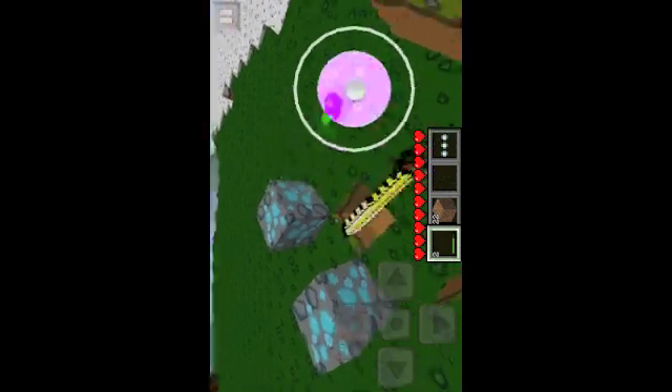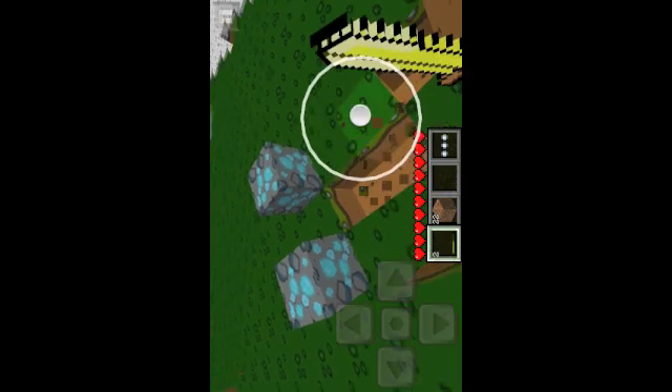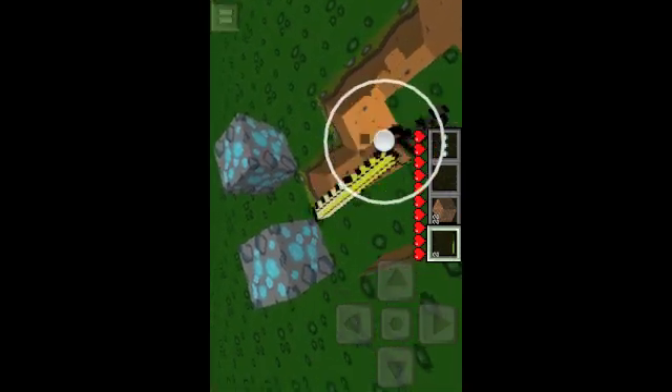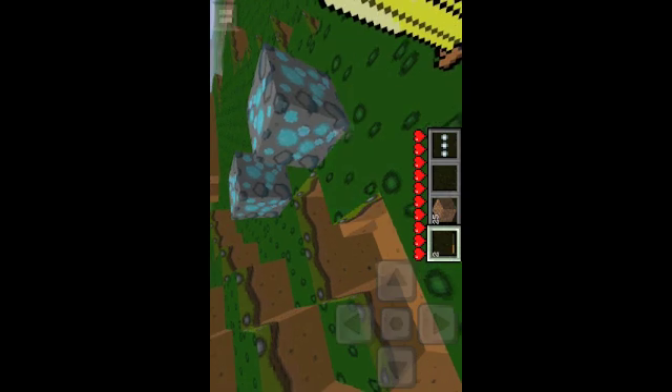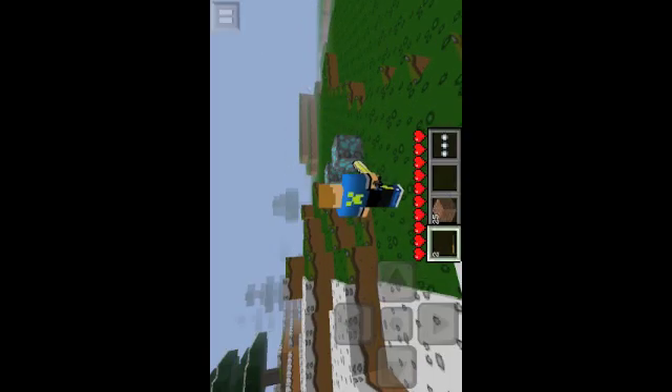The diamonds look red when you go into the negative and break the blocks. The gold sword is cool - I'm being honest, I like gold tools more than diamond tools. I don't know why, I just do.